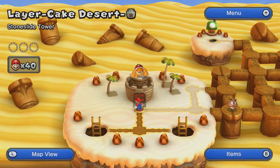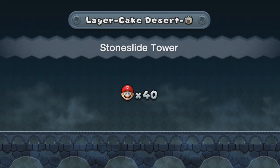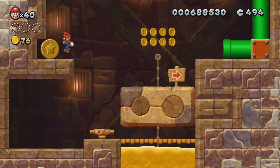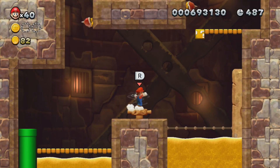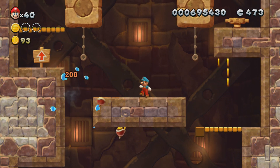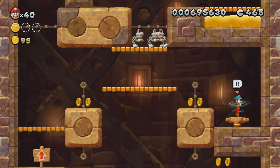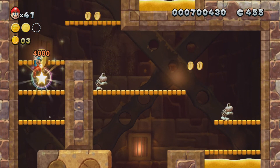Now we can go to the Fortress — Stone Slide Tower. They call them towers because most of these are vertical levels, and they've been that way for most of the New Super Mario Bros. series. These enemies — I'll just call them Spiky Beetles since I don't know their official name. You can freeze them just like Dry Bones and kill them. Otherwise they're pretty invincible because they have spikes on their head and you can't kill them with fireballs.